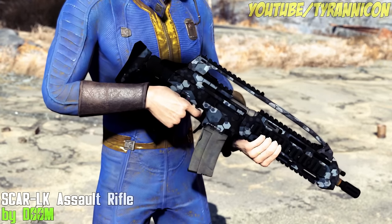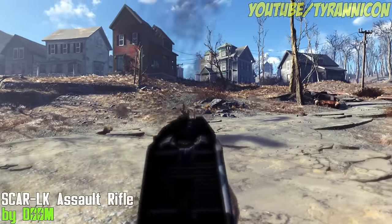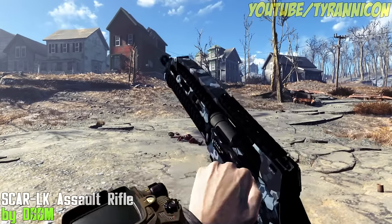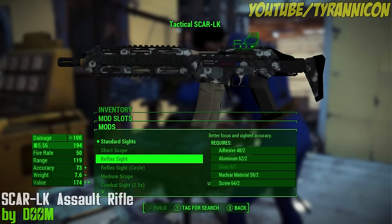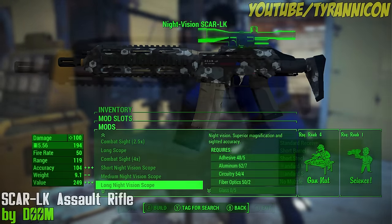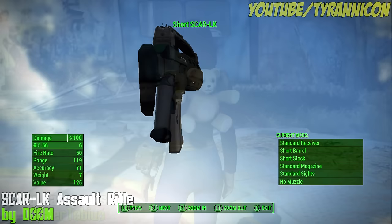Scar LK Assault Rifle by DUM. The classic Scar Rifle comes to Fallout 4. It uses 5.56 ammo and has semi-auto and automatic versions available. You can customize it with a lot of different scopes, stocks, and magazines. You'll be able to find it on high level gunners, and you can also buy it around level 30.